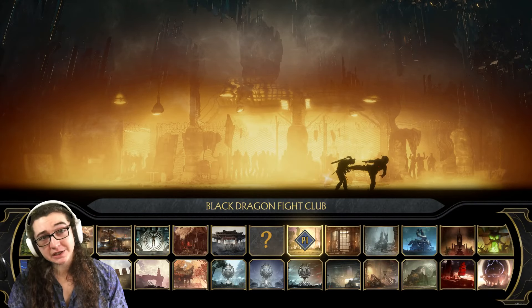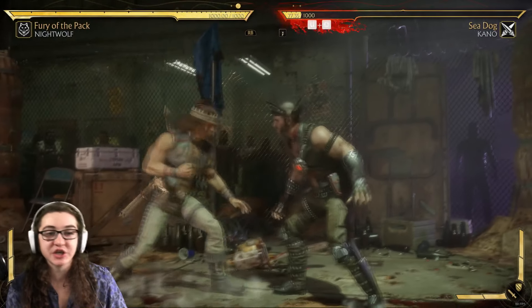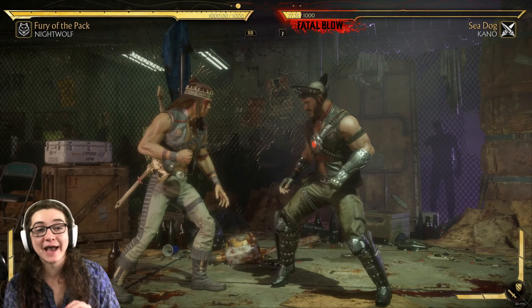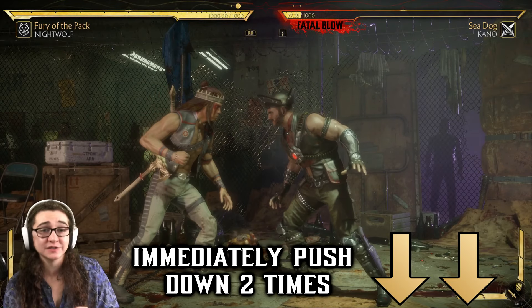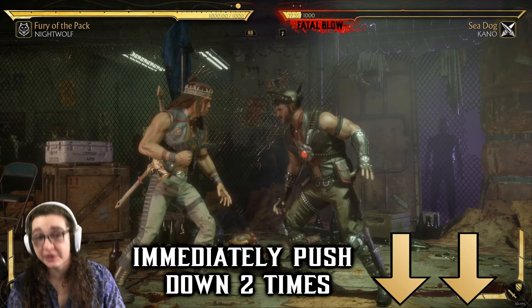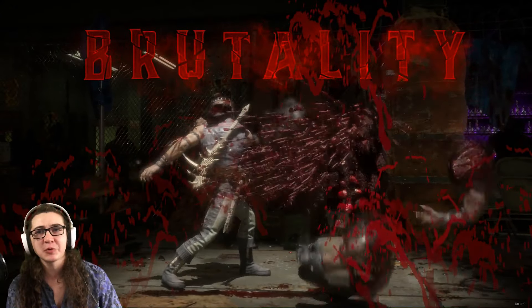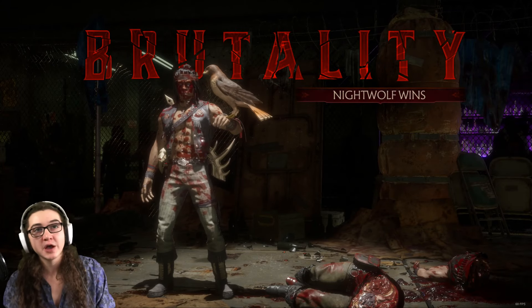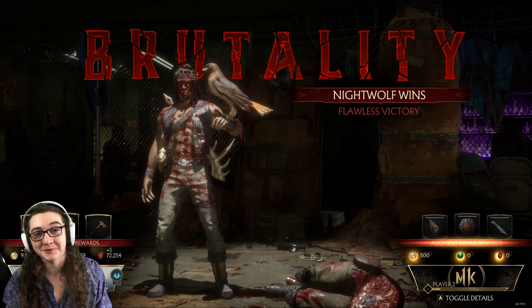Next stop, Black Dragon Fight Club. Let's take Kano a little left from center stage — as you can see, there's a chainsaw on the ground. You're going to want to hit your respective interact button, but while that's happening, you need to push down-down twice as quickly as you can. It has to be pretty much immediately, otherwise this brutality will not work. Down-down very quickly, and if it all goes to plan — right through the opponent. I really like how the blood splashes on the screen too.